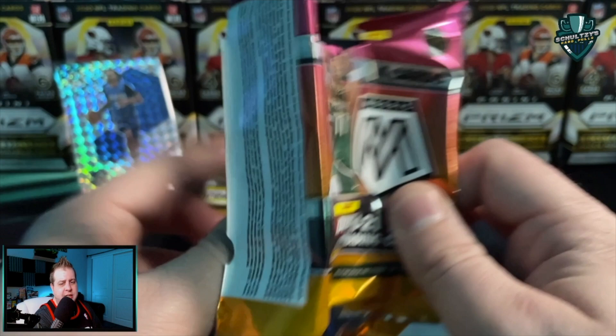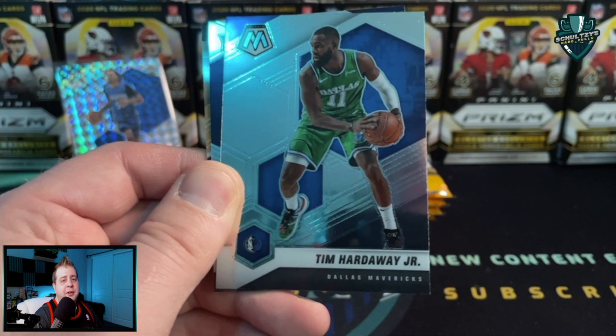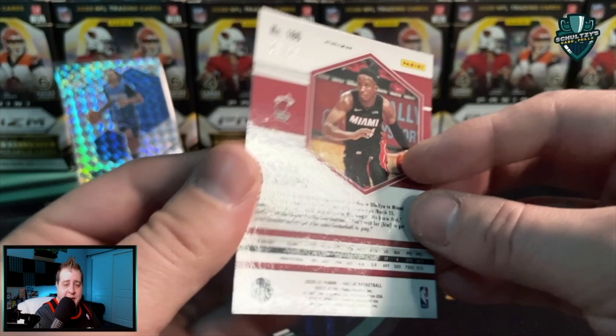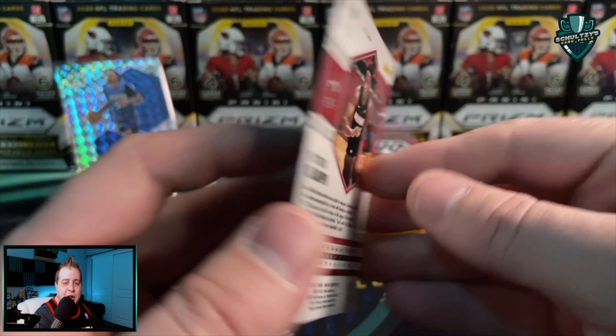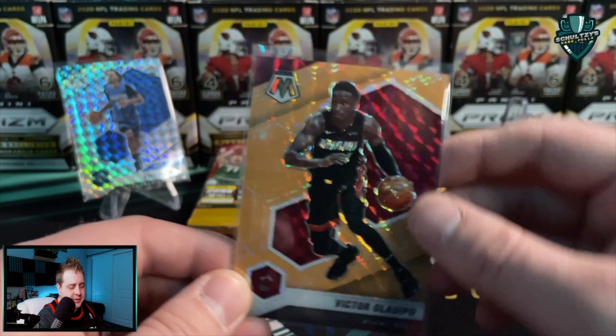Lori Markannen, James Harden, Avdija — a nice base debut card of Avdija — and then a Ray Allen; that looks like an orange or green Mosaic parallel of a Ray Allen Hall of Fame insert. Haven't seen any Genesis yet. I did pull a Genesis out of Mosaic Football last year, but it was some no-name linebacker — that's the thing, it's super annoying when you pull one of those really rare parallels and it ends up being nobody.